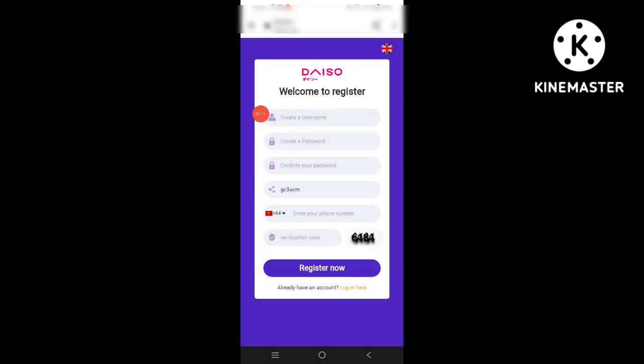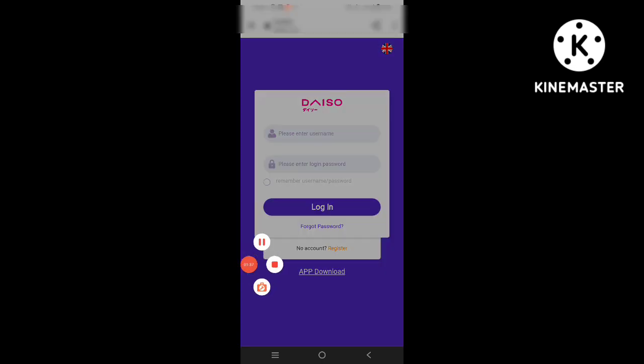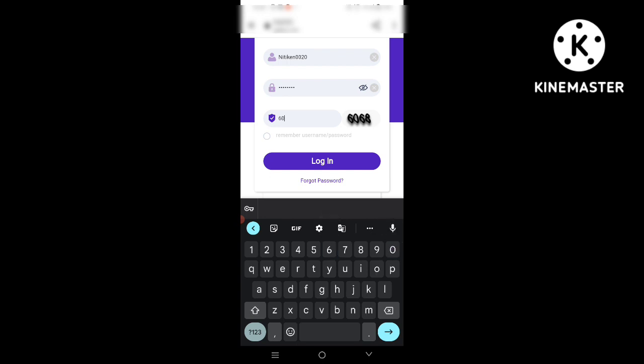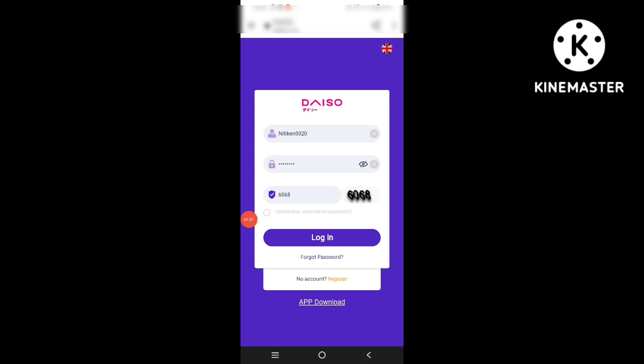You can see this registration interface where you can create a username, create a password, confirm your password, enter your phone number, and enter the verification code. After filling in all the information you can register. I am now logging in — you can see I put my username and password here and then login.